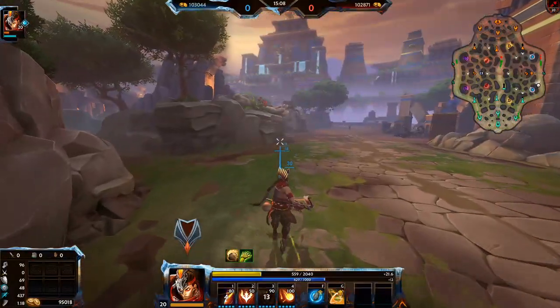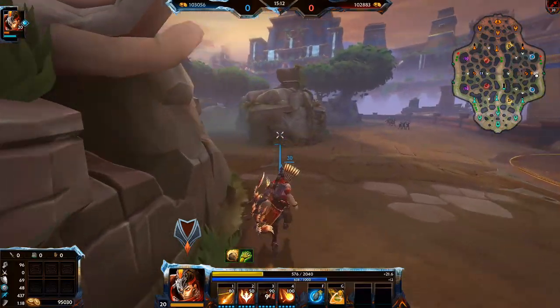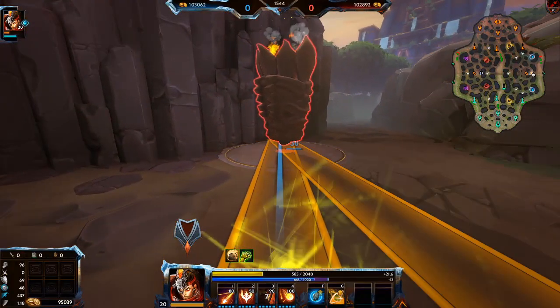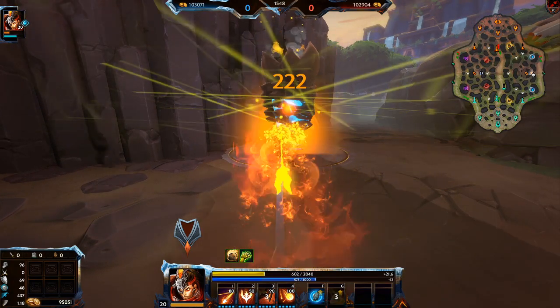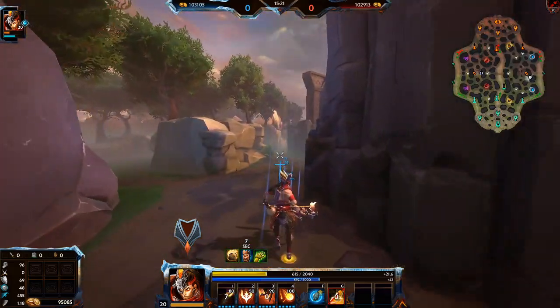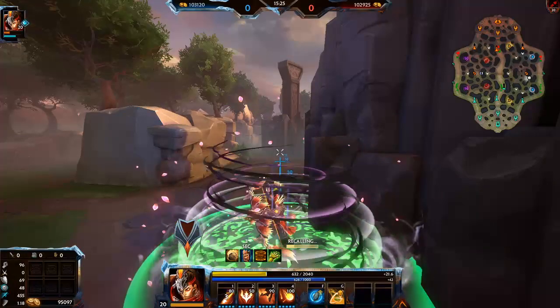For Totem of Ku, there's actually a really nice one you can do. It is right here — that's the Totem of Ku bounce spot. Then I'll teleport over the mid tower to show the actual right side camps.